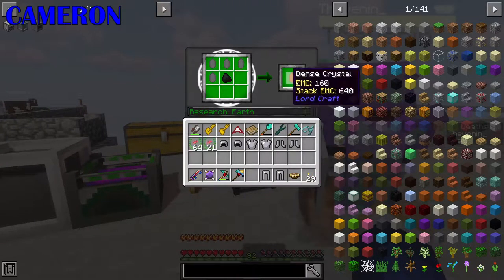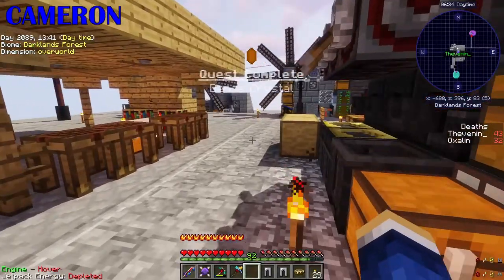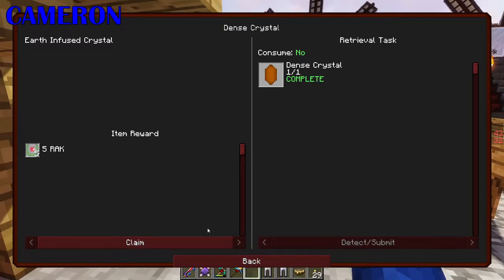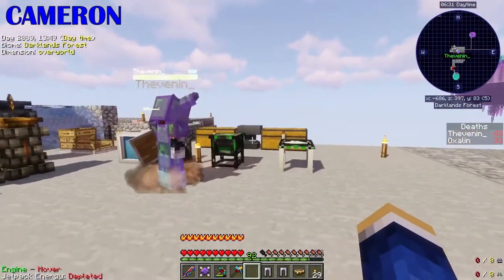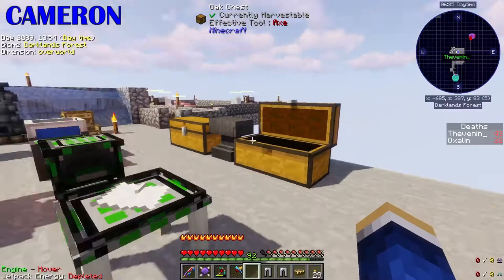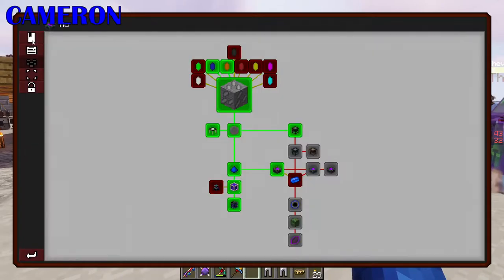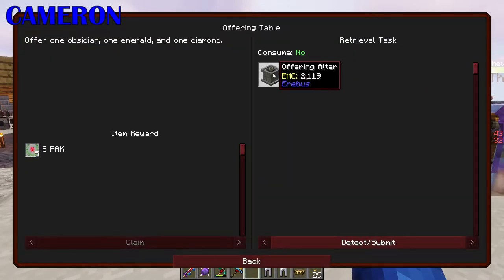I've got a dense crystal left over. What was I doing? Claim that crystal. Do you have a chest you want me to put these dense crystals in, in case you want them later? On the right, the chest on the right. Alright, that's done. Now we hopefully have unlocked the Offering Altar.